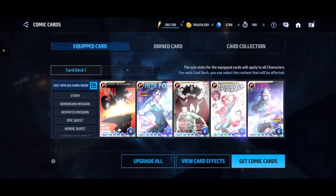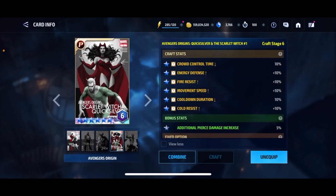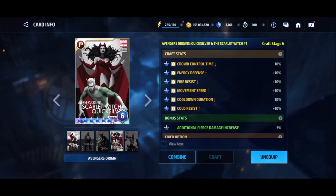What we need to do is re-roll all of these blue stars into the right stats. For example, on this Quicksilver card, the very first stat is a blue star and it's Cold Resist. That's not going to do anything for our account, especially when you have better options like energy attack, physical attack, or all basic attack increase. That's basically what's going to make your account better and your character stronger. There are certain other ones like HP that are going to help you in timeline.